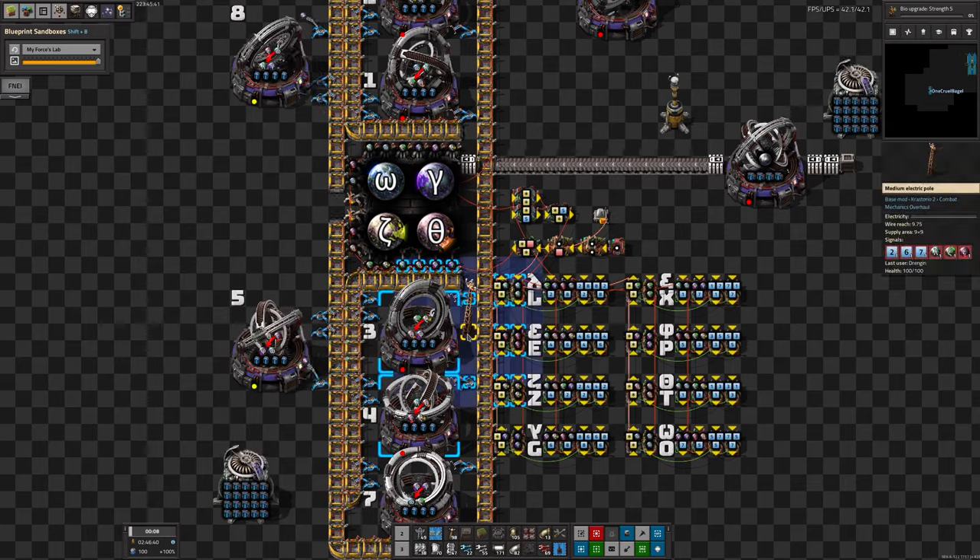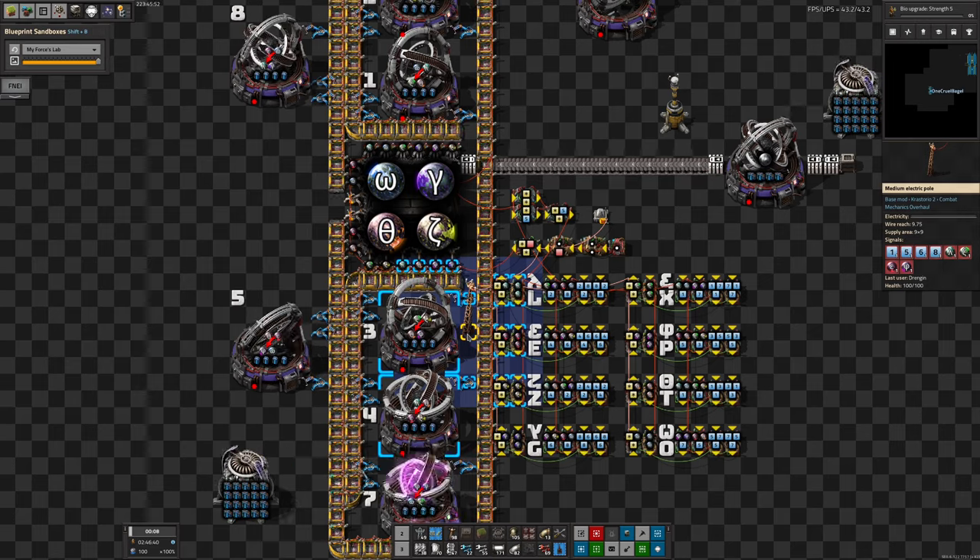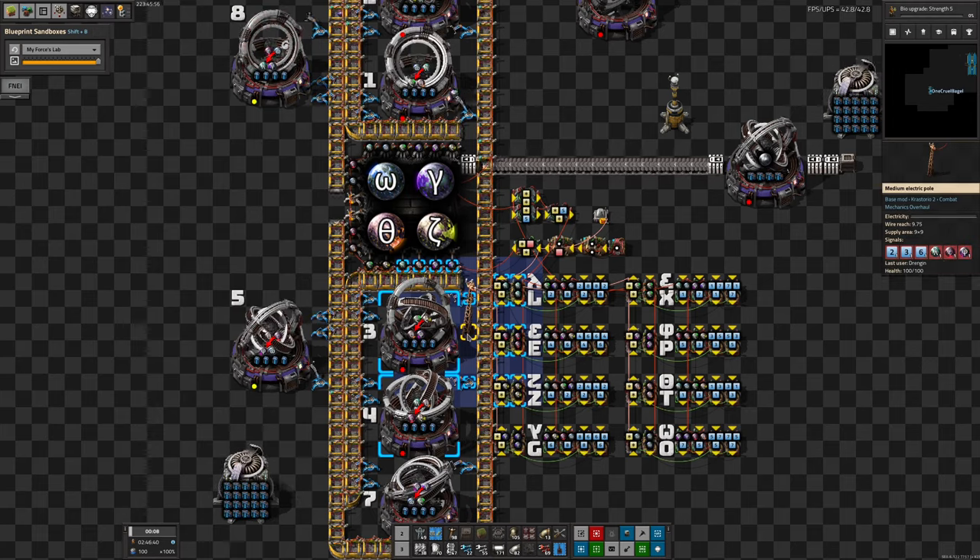There is an electric pole in here that carries signals to show what the brain is thinking. On here you can see it's planning to run recipes 6, 7, and 8 in the next run because it believes we're short of lambdas, psis, epsilons, and phis. These symbols change fairly rapidly as it rotates through the various recipes and as the numbers of Arcospheres change.